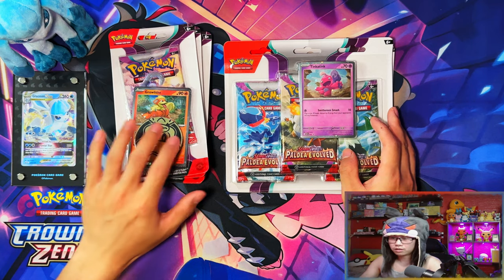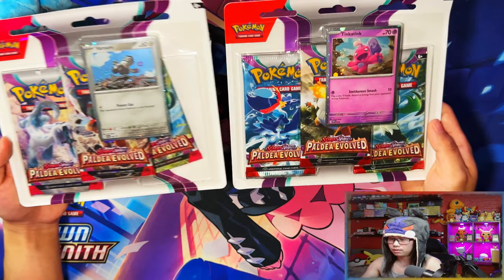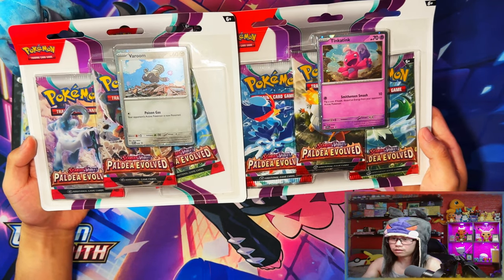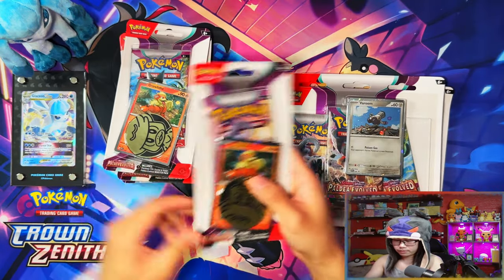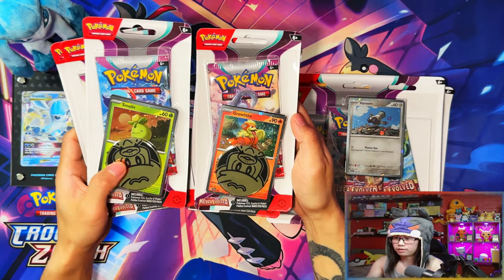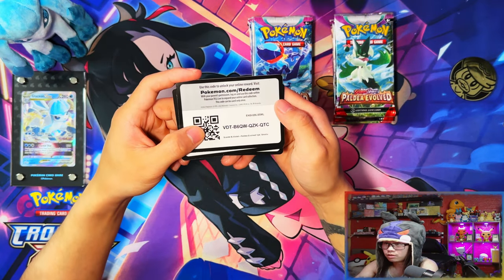Here we are — the single check lane blisters and the triple pack blisters. We've got Tinker Tink and Varou with a pack completely slipped out, and then we have three Growlithe blisters and a Smoliv. In terms of promos, let me crack these open and I'll be right back.